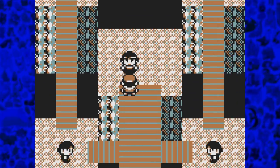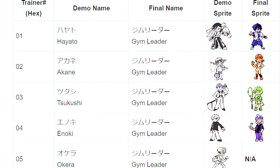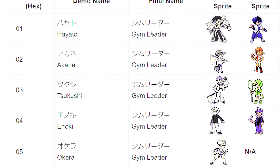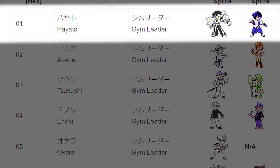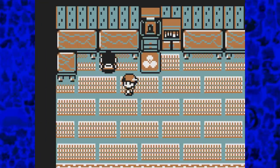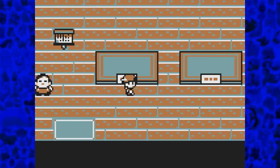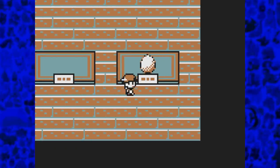The gym leader can't be interacted with, but looking at the data, a list of gym leaders exists, and if based on order of appearance, Falkner is still the first gym leader here. Two other major points are that Kurt, who made you Pokeballs, is also in this town, and there is a small museum that appears to have an egg-looking piece on a table.